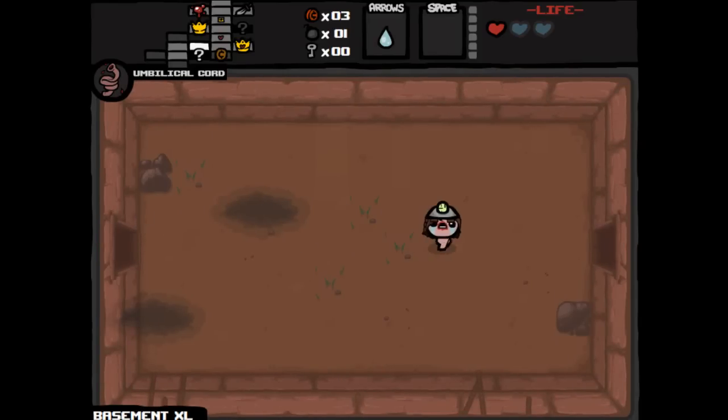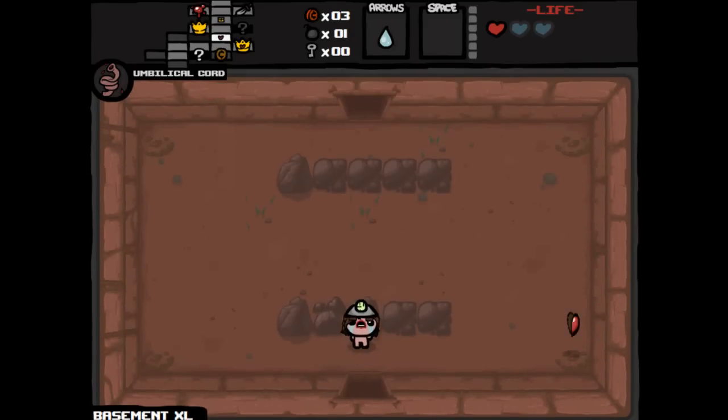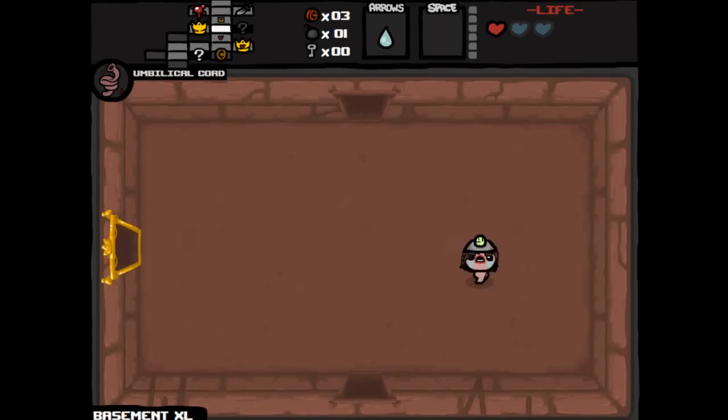So like I said, big decision here. I think we go with the super secret room, because we don't have many items or anything and we'll probably get something really nice out of that. Out of the golden chest, we might just get, like, some bombs maybe. I don't know.